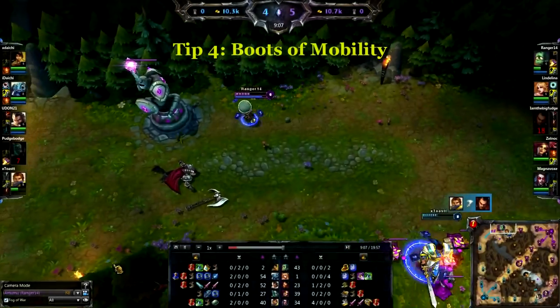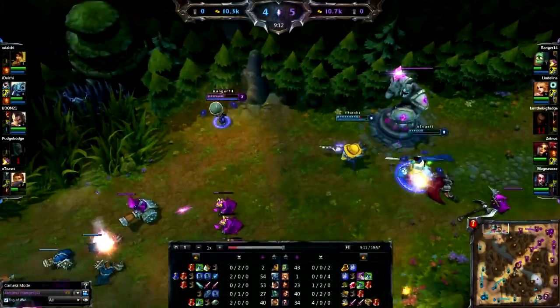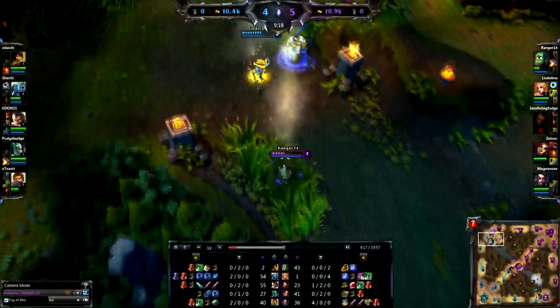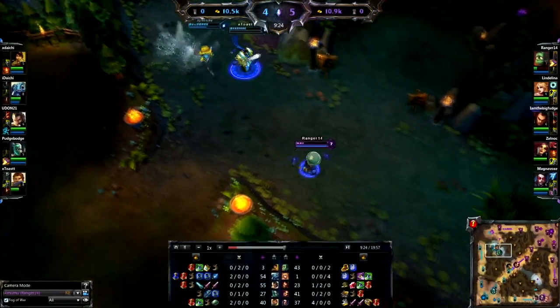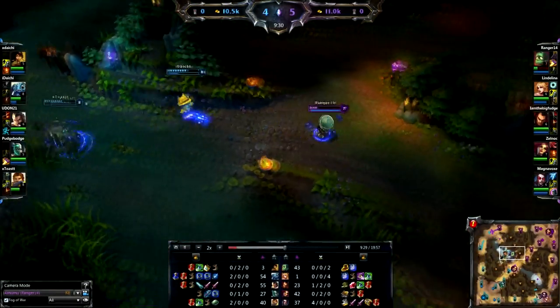Tip number four: boots and mobility. The reason why I'm talking about boots and mobility is I think it's really important for a jungler that's constantly ganking. When I play Amumu, I am constantly going from lane to lane trying to get as many ganks off as possible. They are also very useful in escaping tricky situations and getting initiates off when you're chasing down enemy champions. I will sell these boots eventually if I feel like I need Ninja Tabi or Merc Treads in the late game, but for the early ganking phases, I'm definitely trying to zip around the map as fast as possible.